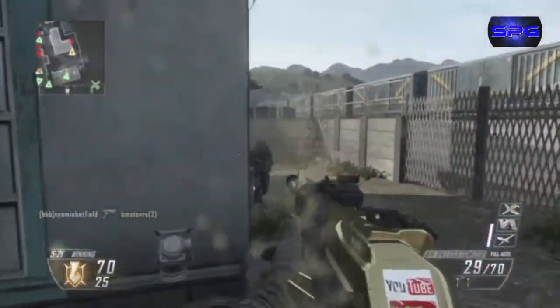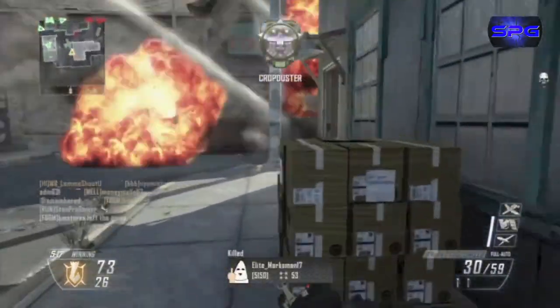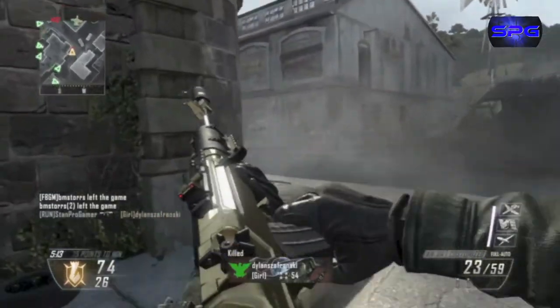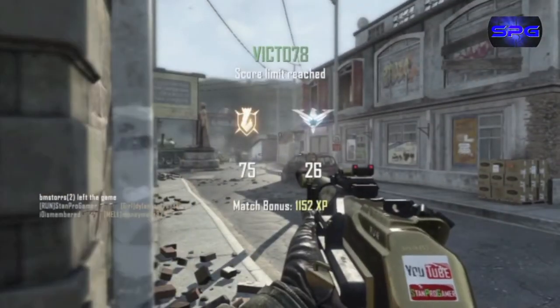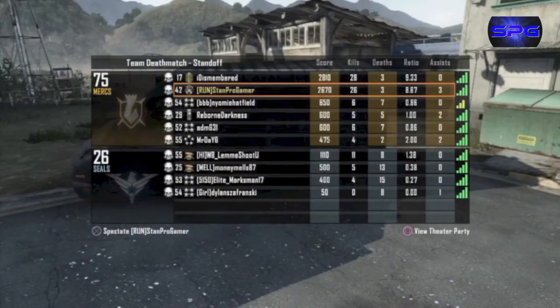A sniper comes down and it's a very fast game — already 74 to 26 and we already won. The final score was 26 to 3, I put in work. I hope you guys enjoy that gameplay. This is Snap Pro Gamer — check out my Instagram, make sure to like and subscribe. I put the best Black Ops content out there and I'll see you guys on my next video. Peace.